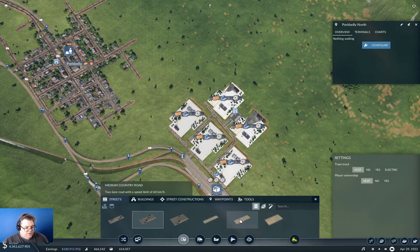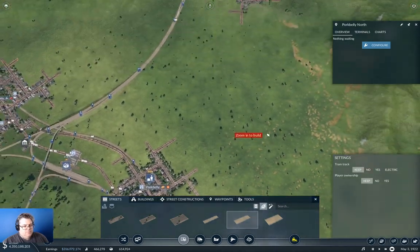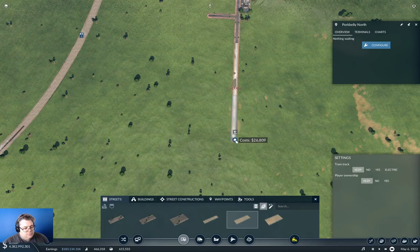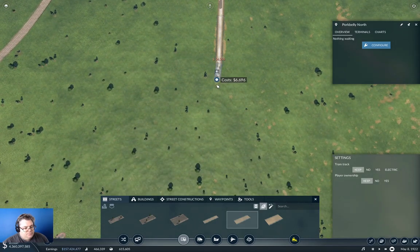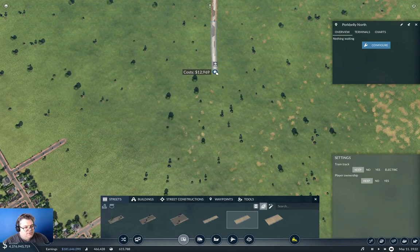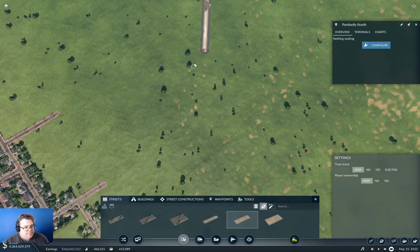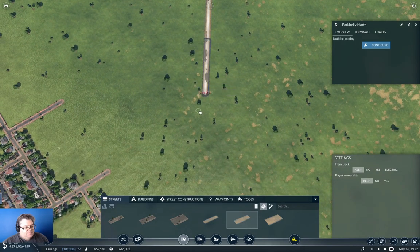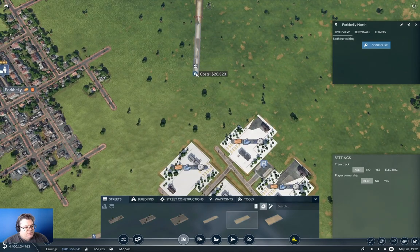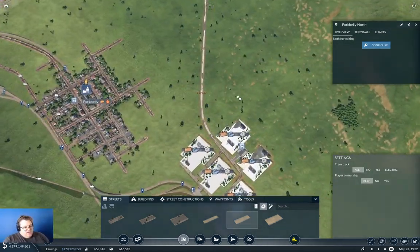Right now I can go in here and I need to build a road. We'll do the country road here and we'll let it curve. But first I'm going to bring this straight down for a fair distance. We can just bring it straight down like that, and then from here we can do this. That gets us a road connection up there.